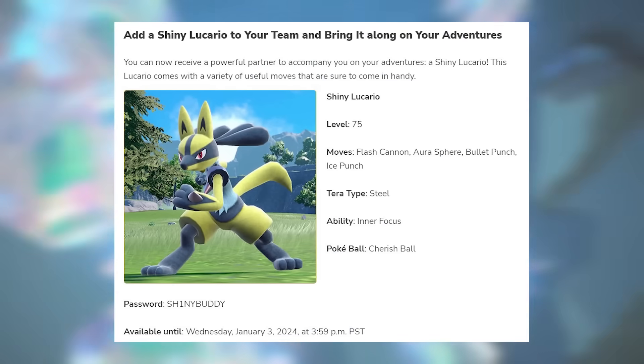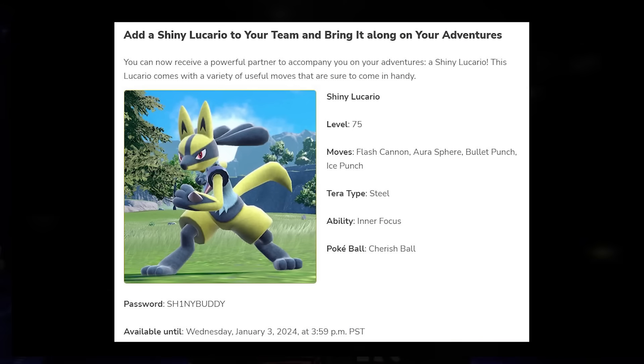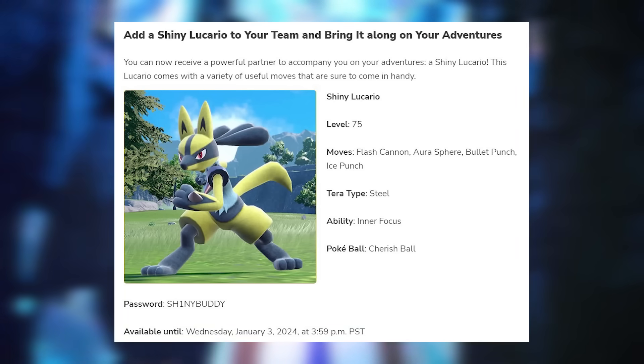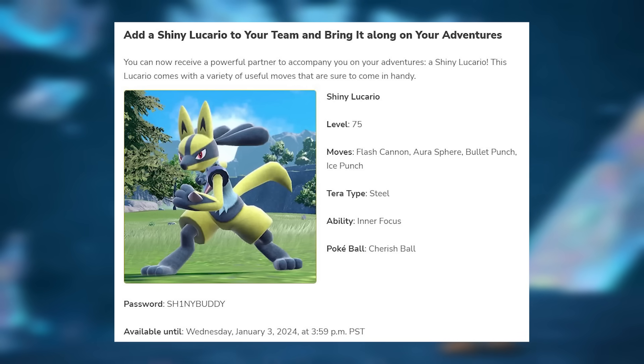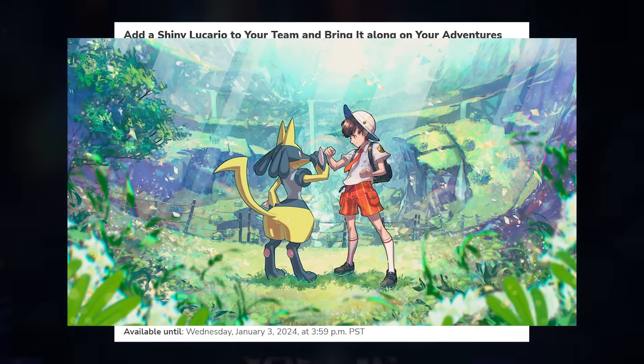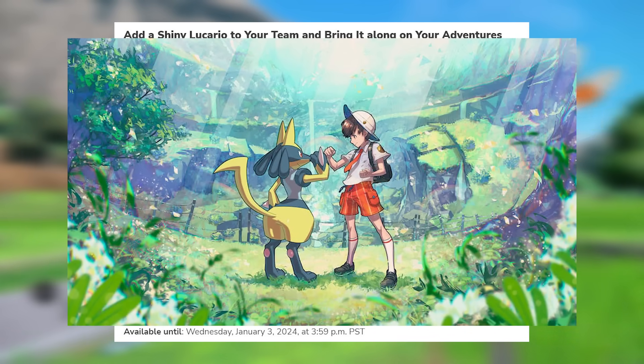First things first, they had those new mystery gifts. You've got the Lucario Shiny event details. You can use code ShinyBuddy with a 1 instead of an I on the Shiny. It's got Intrepid Sword, comes in a Cherish Ball. It's got Flash Cannon, Aura Sphere, Bullet Punch, and Ice Punch. They put out some nice art with the protagonist and Lucario, so you can add that to your team as you get ready for the new DLC.